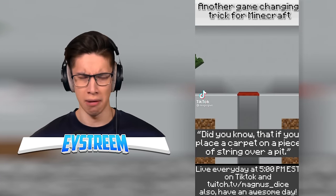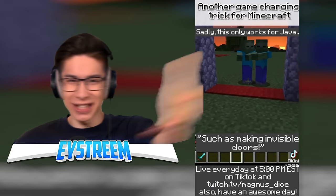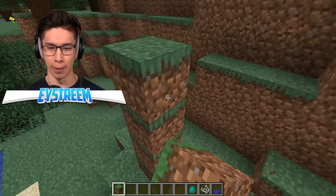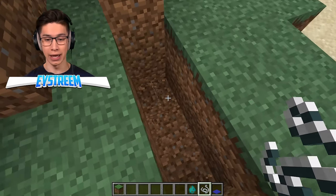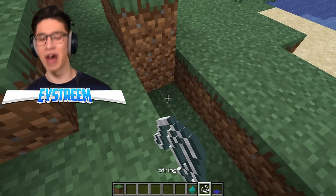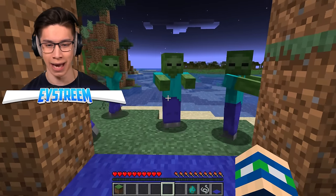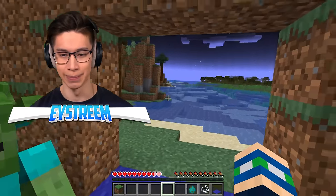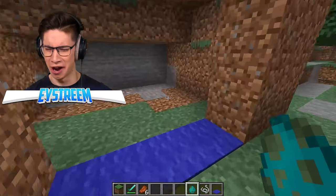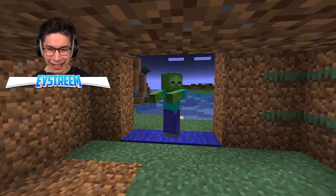Did you know that if you place a carpet on a piece of string over a pit, mobs won't walk over it? This mechanic has a lot of uses, such as making invisible doors. Let's try it out. I'm going to build a doorway — I know, I'm building a door out of grass blocks, I would not normally do this. We leave the doorway open and place some string under there with carpet. You've got to only build one block high, then place the string, then place the carpet above it. Now let's spawn some zombies and switch into survival mode. Come get me, zombies! I really needed to build walls! Take two — I refashioned my dirt hut into a bigger dirt hut. Here is our zombie — come at me! Look at that, it actually works!